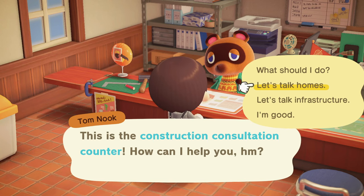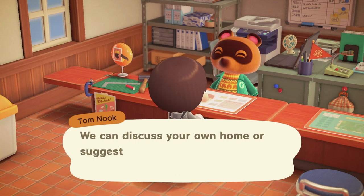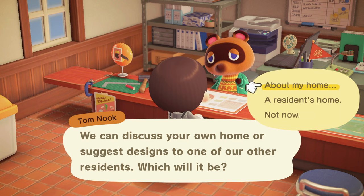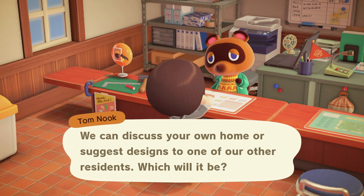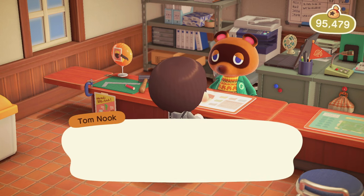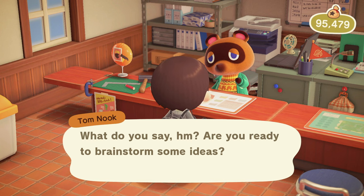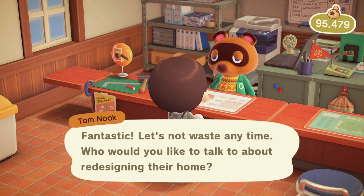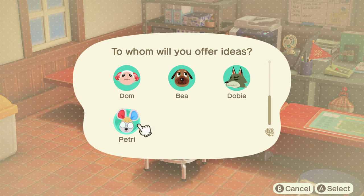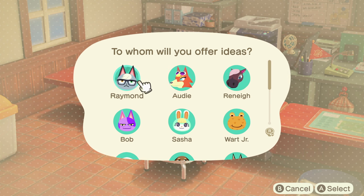Nook Miles is another problem many players struggle with. If you have the Happy Home Paradise DLC, an easy way to get a ton of Nook Miles is to talk to Tom Nook and decorate Villager Homes. Tom Nook will give you 1,000 Nook Miles per decoration, and you can decorate all of your villagers' homes in a single day, which means up to 10,000 Nook Miles per day simply by going into villager homes and making a tiny change. You can literally just move one thing around. This will cost Bells each time, but Bells are a much easier resource to come by, so you can effectively convert Bells into Nook Miles.